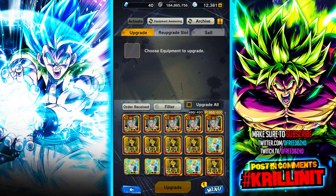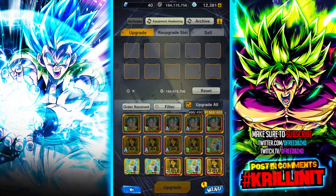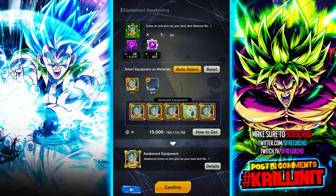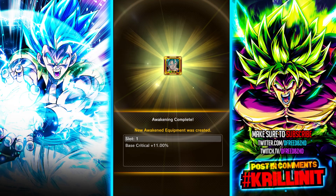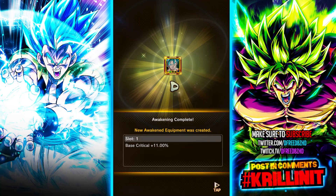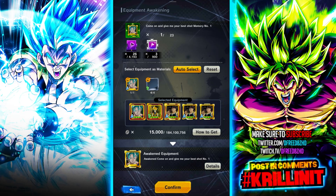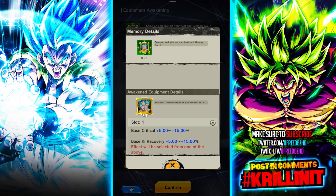Now for the live Equipment Awakening: once you have all the requirements met — an A-Rank equip and four B-Rank equips — just hit Awaken. It uses four B-Ranks and one A-Rank; very straightforward. The result rolled Critical for this one. If you were looking for Key Recovery, unfortunately there's no way to change the rolled stat right now. You'd have to do it again until you get Key Recovery, which is personally what I'd recommend looking for on this equip rather than Critical.